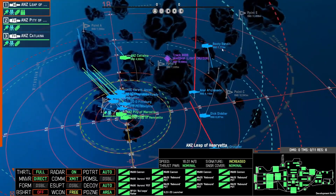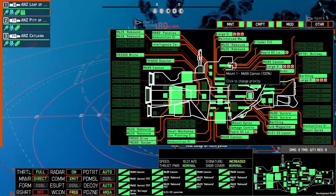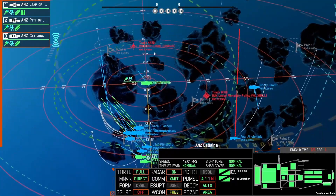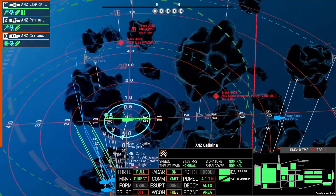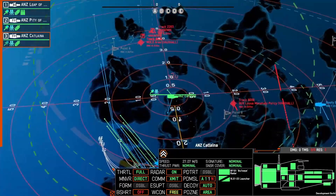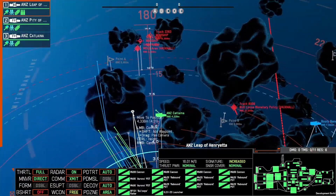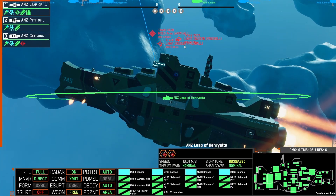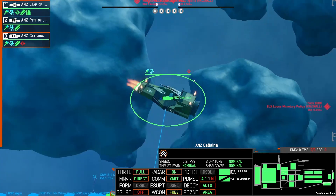We've got a lock on a light cruiser though, so that's excellent. Do we have an intel center? Yeah, okay, we've brought an intel center, so that helps. Now we're going to put a lock on them and also hold the ANZ Catalina. Maybe we'll actually just start moving back a little bit because they're going to come forward. Now I might move the Leap of Henrietta up — we could start firing at the voxels. The Catalina needs to get back.